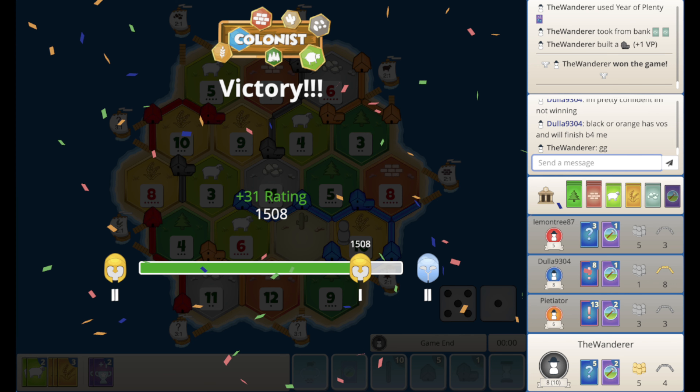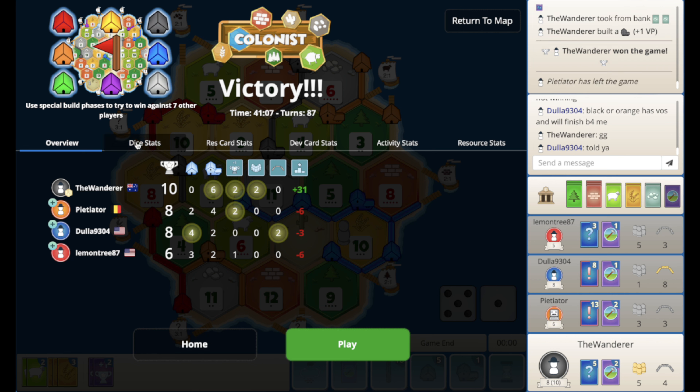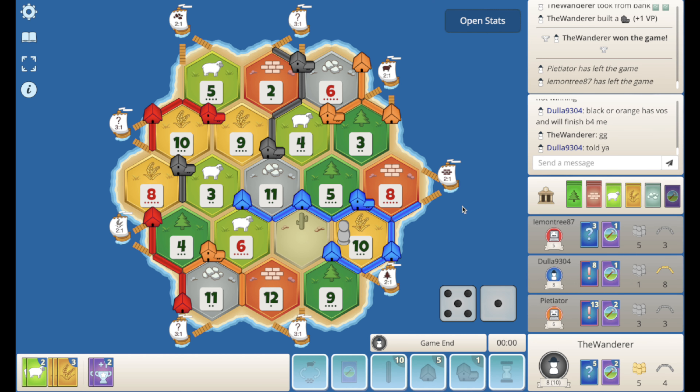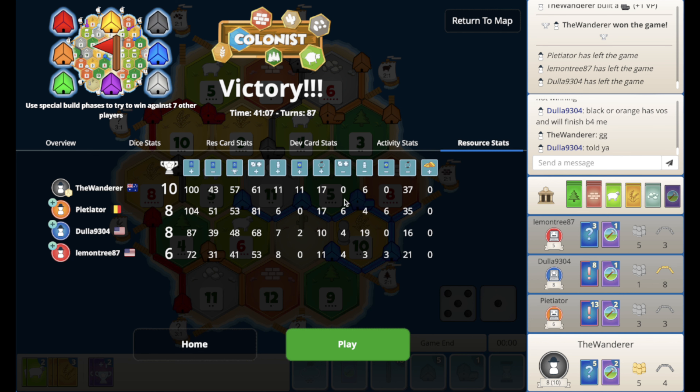GG, absolutely huge. That — I should not have won from that position. Oh my goodness, I'm dumbfounded that I won that. The orange should have used the mono. Look at the dice stats — 10s, 11s, and 12s were just non-existent. We were on the 10, but that hurt red more than it hurt me. The dice were like lots of fives, which again didn't really help us at all. But otherwise the dice were fairly in that pyramid-y shape. Look at the resource card, dev card activity stats, and resource stats. We produced okay with our setup. Wow, I'm astounded that I managed to win that — I guess that's the power of always sheep. I'm glad we won, I thought we had no chance. I hope you guys enjoyed that, and if you're enjoying the content and you haven't subscribed, I'd love it if you shoot us one. Hope you're all enjoying the content — stay tuned for some more. We'll see you in the next one. Cheers, guys!